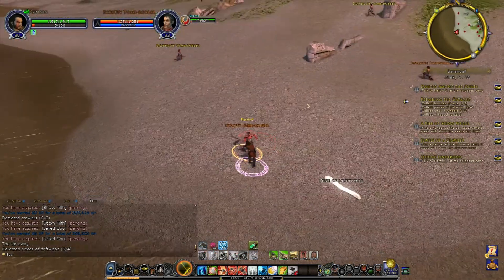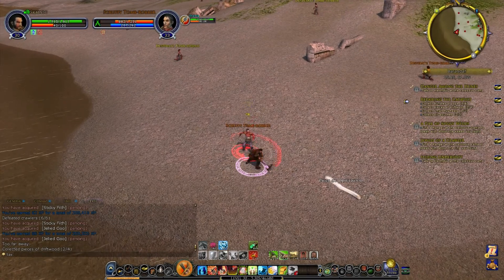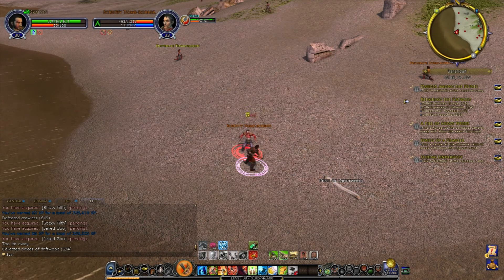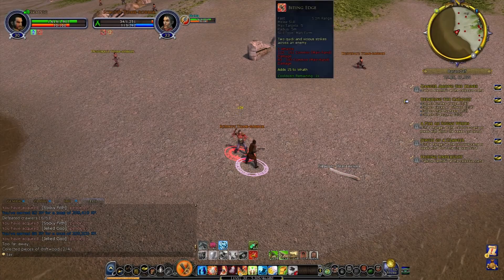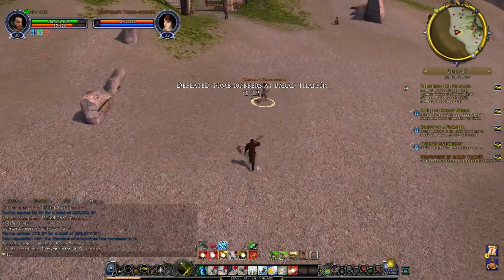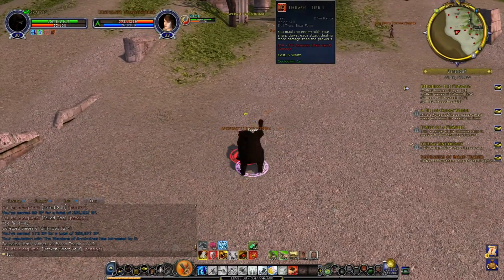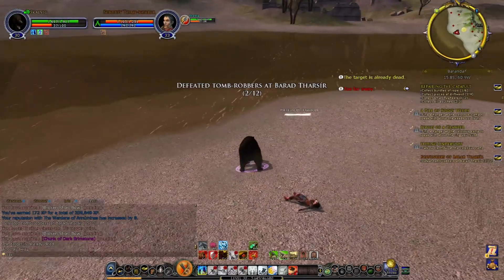I'm pretty sure I need to kill a few of these tomb robbers, so I'm just going to spank a few of these guys. He's probably going to survive long enough for me to bother transforming to bear — maybe not. Probably kill this one. I've built up 75 wrath, go attack the other one, transform to bear. Bear slap — bear slap is OP. They might be orange, but they just got splatted.